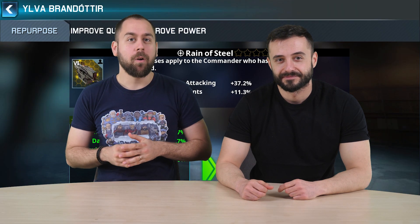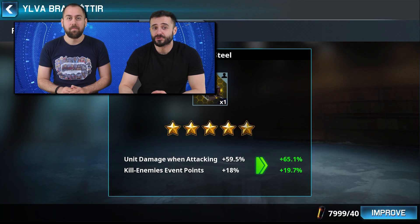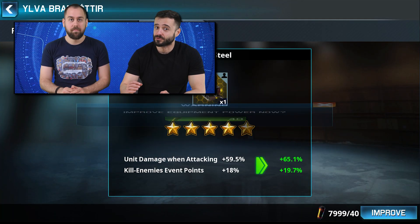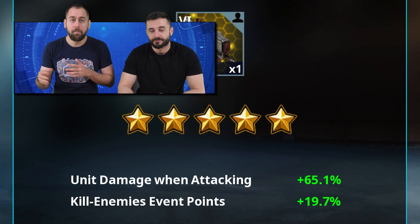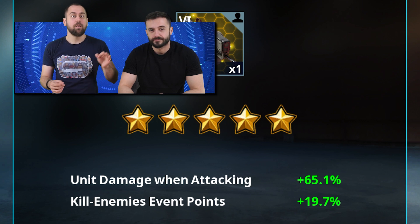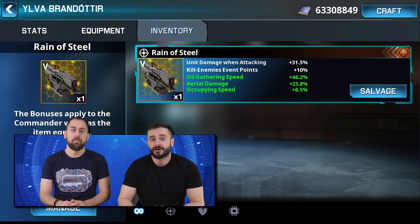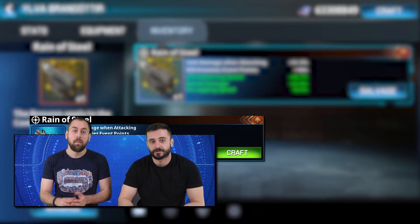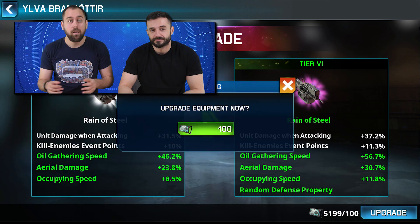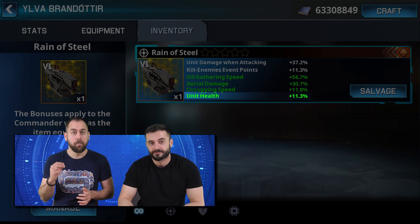Speaking of stellar, it's time to talk about Rain of Steel. This offense-focused item can boost the unit damage when attacking up to 65.1%. Its second fixed bonus increases the points you get in the kill enemies event — the percentage can reach 19.7%. Rain of Steel's three variable bonuses can get you two offense-related and one utility-focused properties. Upgrading the item to level 6 will unlock a fourth hidden random property.